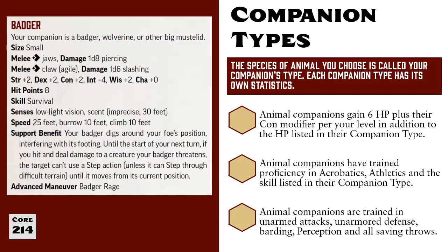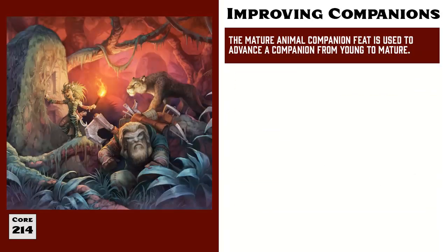So this is where Companions start, but as you level up there are feats available to enhance your Companions even further. Most Animal Companions begin as young animals. Advancing your Animal Companion from young to mature requires the use of a special feat. In the case of Druids, for example, this is the very aptly named Mature Animal Companion feat.